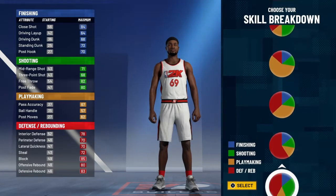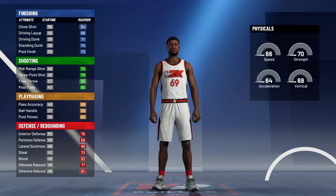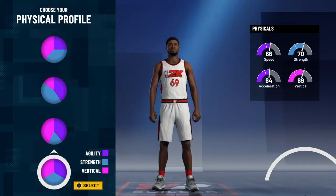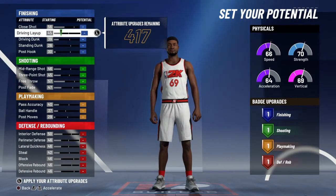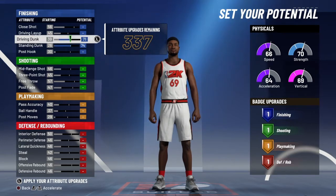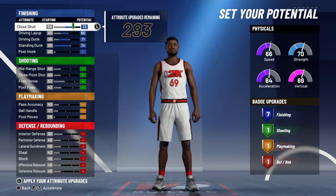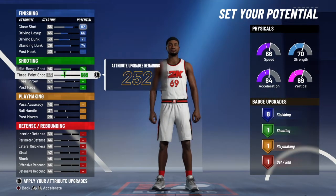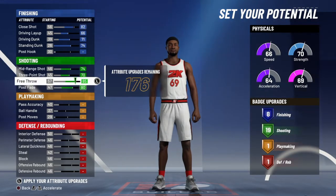So first I choose the green/red pie chart, and then I go for the balance pie chart. You want to max out your standing dunk, driving dunk, driving layup, and close shot to 88, then bring down your close shot so you get 88. Max out your shooting until you get 20 shooting badges — or 19 shooting badges, my bad.